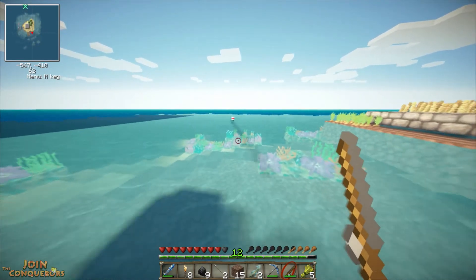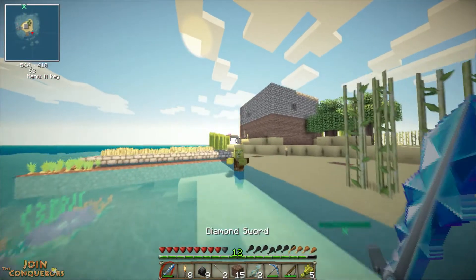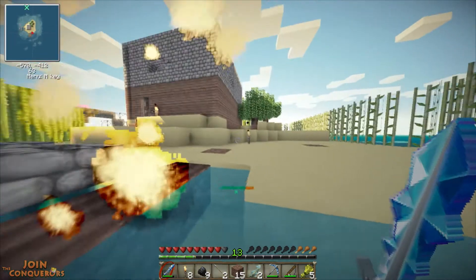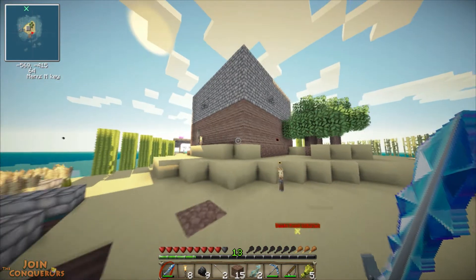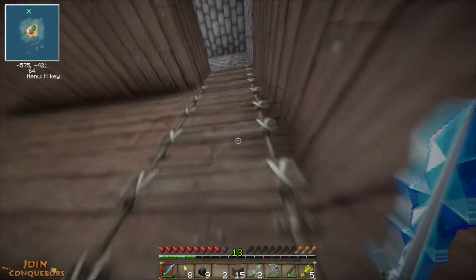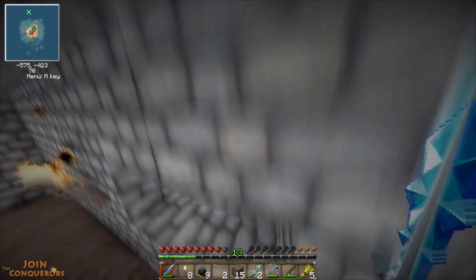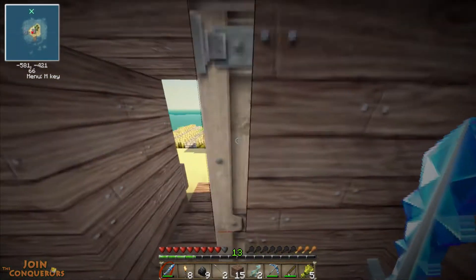We're gonna do it. Oh my God, what the fuck? Something interrupted my fishing — what the hell? How did this zombie get here? This is the first zombie I've seen on this island so far, besides underground. Where the fuck did he come from? Was he in my house? I'm gonna go check my house, maybe there's zombies up here. No, there's nothing up here — he can't even jump through here anyway. He must have spawned on top of my house, or he came from down here. That was awesome!